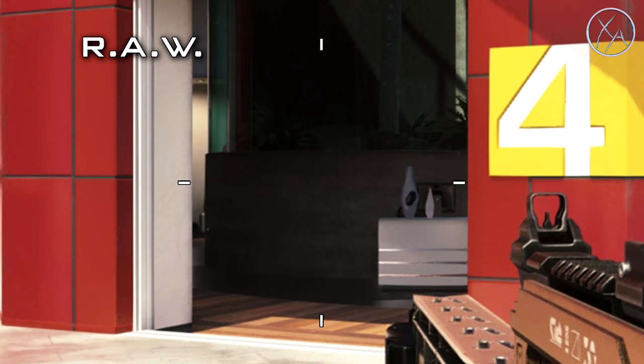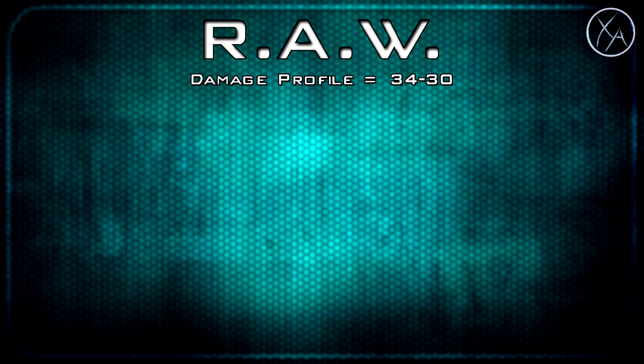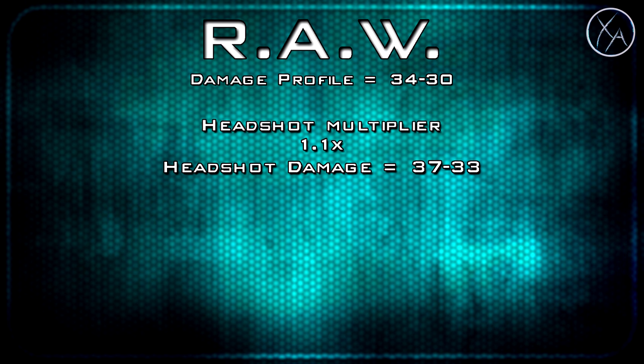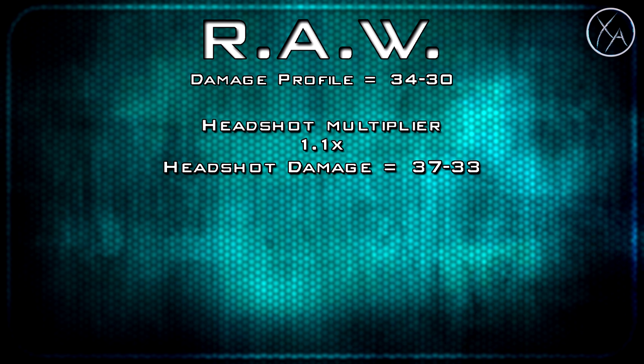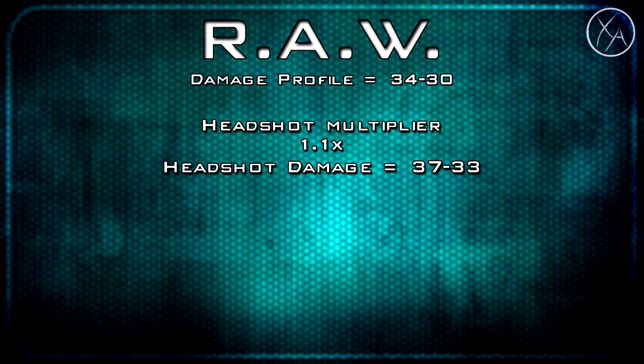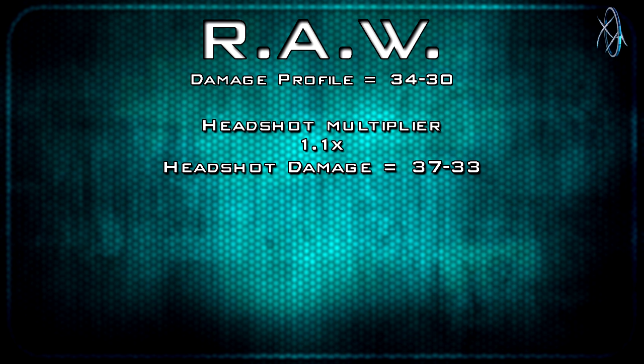Moving on to hip spread, the RAW is quite noticeably the worst LMG for hip spread in this game. As for headshots without Faraday Slug, our headshot multiplier is 1.1, which gives us a headshot damage profile of 37/33. That means in core game modes it's never going to reduce the number of shots it takes to kill a full health enemy when you go for headshots, so they're essentially useless when you're not using Faraday Slug.